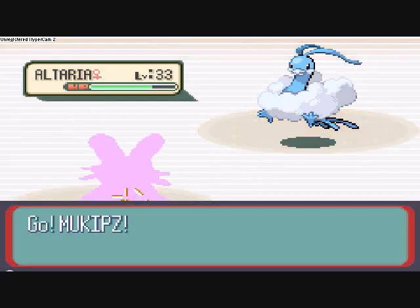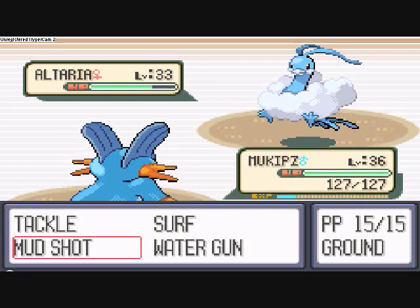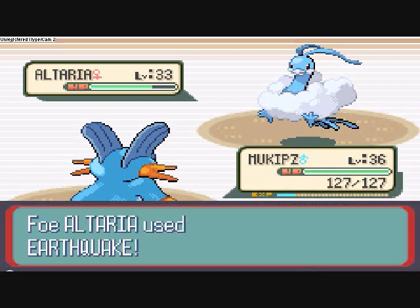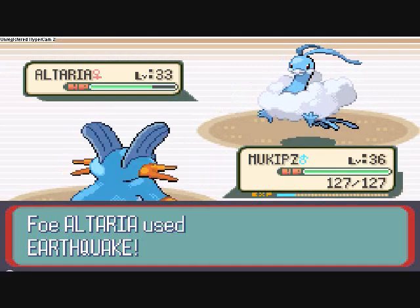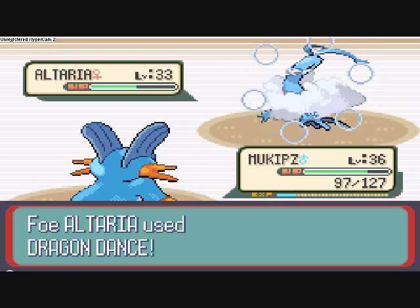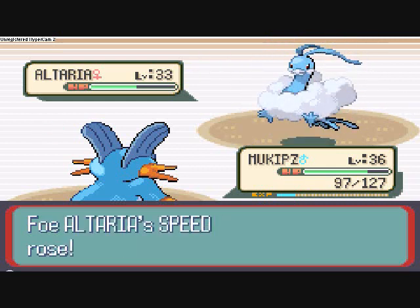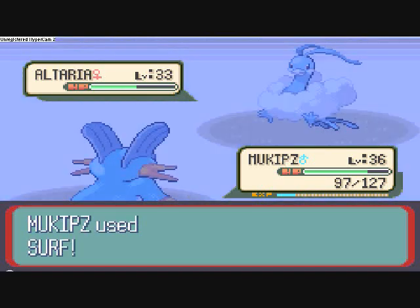He doesn't have any moves that should be particularly effective. Especially Mudshot — it won't affect Altaria at all because it's a Ground-type move. So we're going to use Surf, which is an HM we've gotten earlier in the game. Earthquake won't be too effective against him. I was hoping Surf would do a bit more damage — I'll just keep using it. He'll either die by wearing down Altaria a lot, or get lucky and kill it.